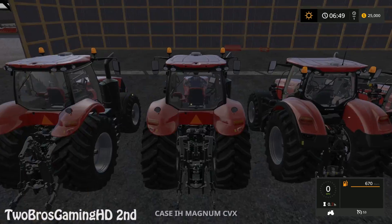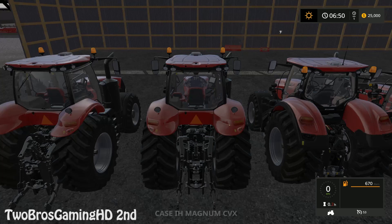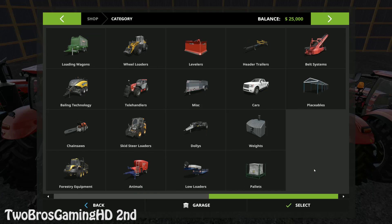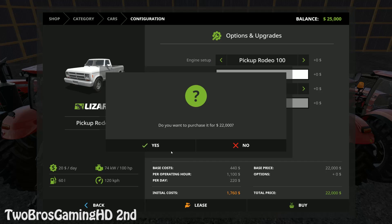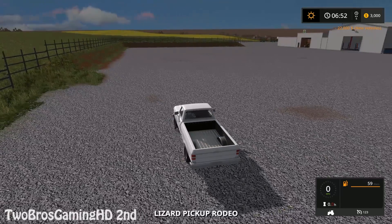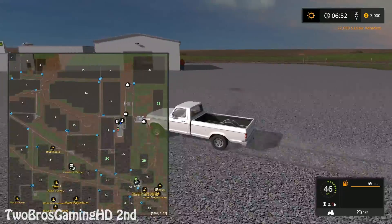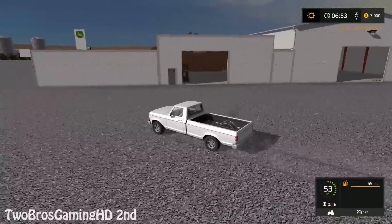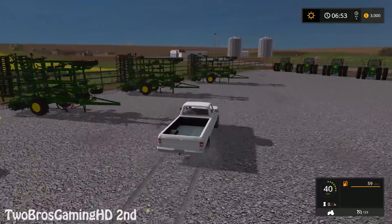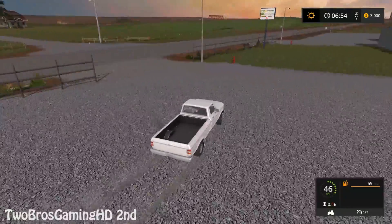Let's see what else we have. Just gonna shift through all the equipment right there. So this is actually what we have — we don't have a car from the beginning, but we're gonna go ahead and buy a car. We only start out with $25,000 as always, so we're gonna go ahead and buy the pickup Rodeo right there. The store — where is it? It's just down here. The store looks really good — it's actually a John Deere store. When you're in Texas you have to either drive Case IH or John Deere, because it's an American map, so I think that's pretty appropriate.